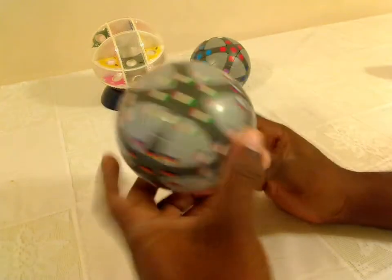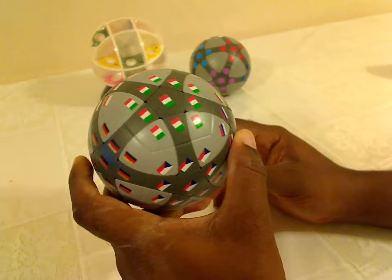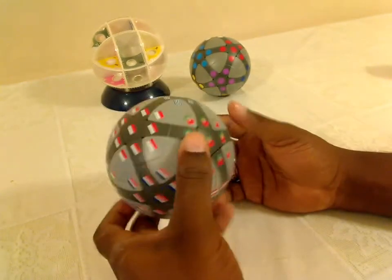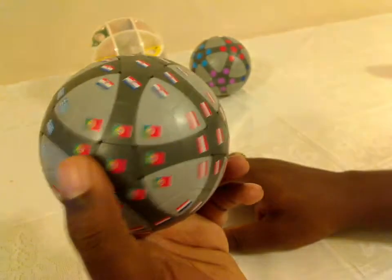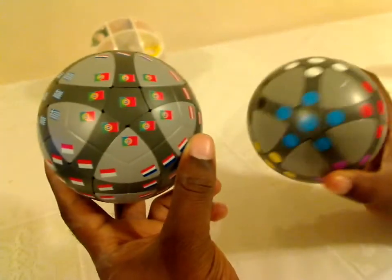The stickers on this puzzle make it more difficult than the dot version, because there are more things to match up — you have to get the orientation right as well for each of these flags. So this is a more difficult version of the dot Ball B.